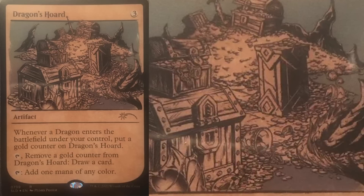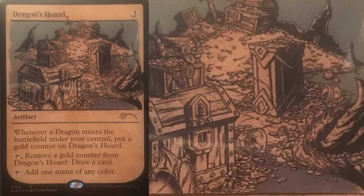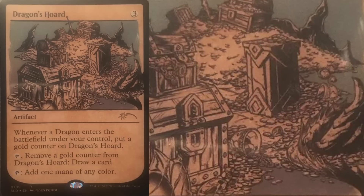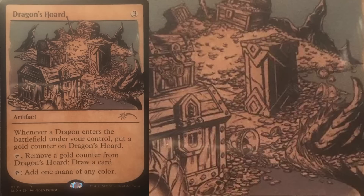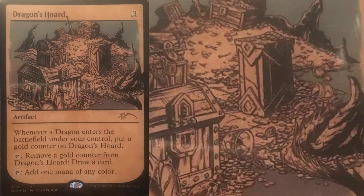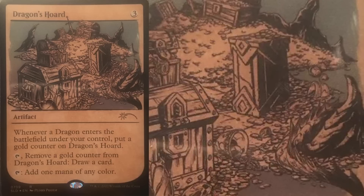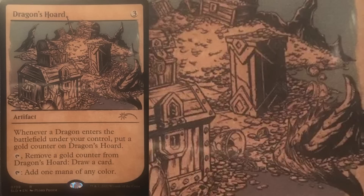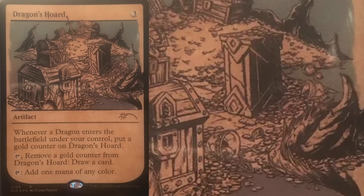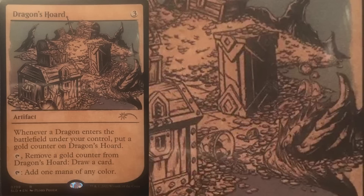It totally elicits that feel of old school D&D. Look at these ancient chests full of treasure. You've got a sword sticking up in the back, there's just mountains of gold — it's just a crazy amount of treasure. And if you look over in the corner in the bottom right, you can actually see the dragon's tail curled around that little rock spire. It's a nice little touch that's not noticeable at first. You just run in and be like, whoa, let me grab this chalice off the ground that's full of gold. Oh wait a minute — there's the dragon. It's really, really cool flavor-wise. Admittedly, from a power level, this is not a super exciting card. But for dragon lovers, this is going to be a home run.